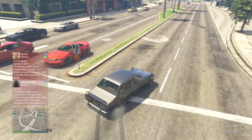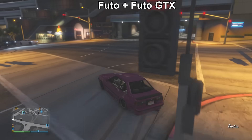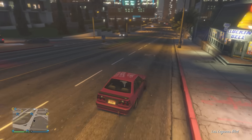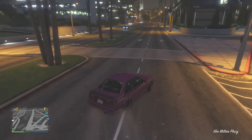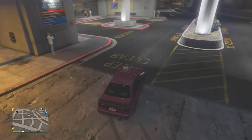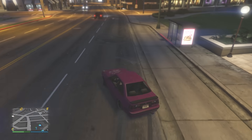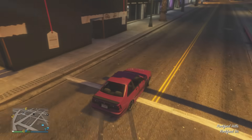The Futo and the Futo GTX are similar on the list — the handling is very similar; you've just got a lot more power in the Futo GTX. The Futo you can just get off the street for free. Keep in mind when I'm talking about the Futo GTX, the control and everything is the same as the Futo, but it has a lot more power.